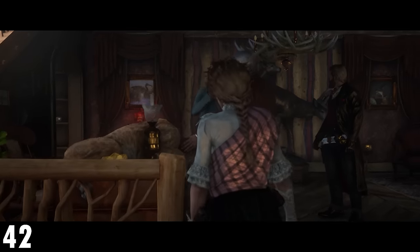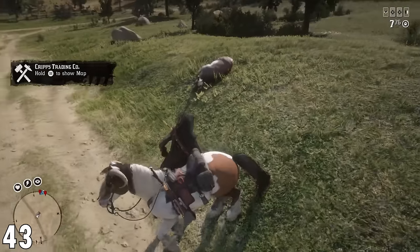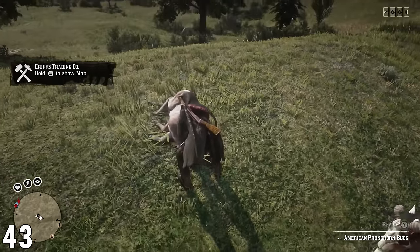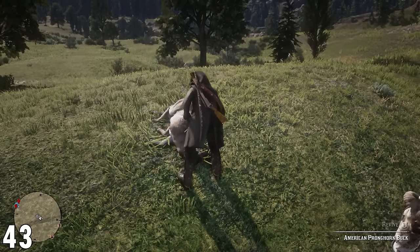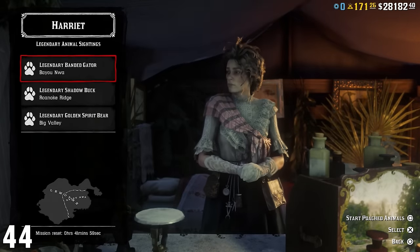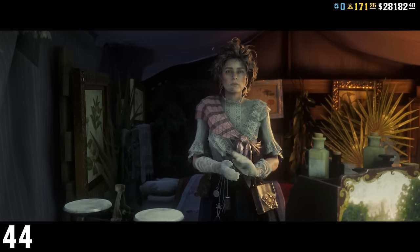Number 43: be sure to get samples from animals that you find in free roam. You don't need to do this all the time, but it certainly helps when first going through the naturalist because this is the way that you will get XP. Number 44: to rank up the naturalist role quickly, complete the poached animal missions and then go into the legendary animal missions.